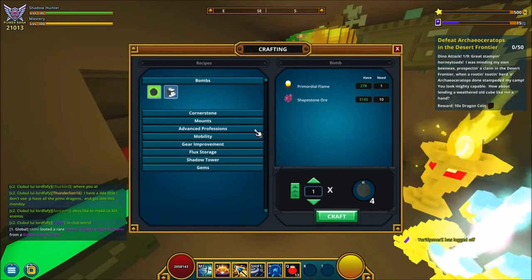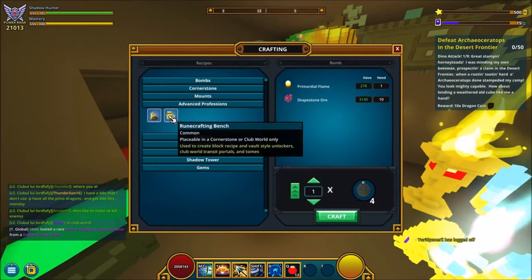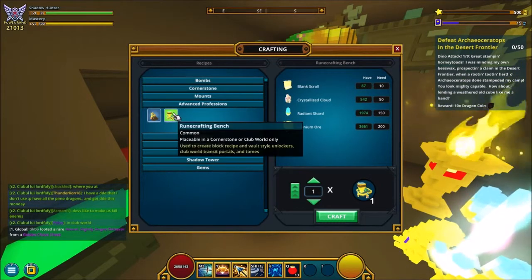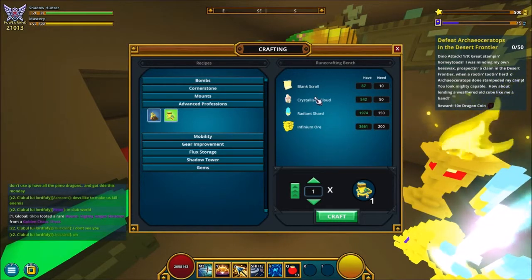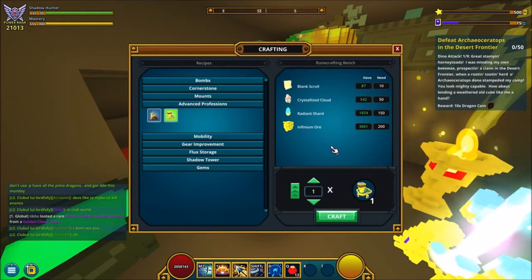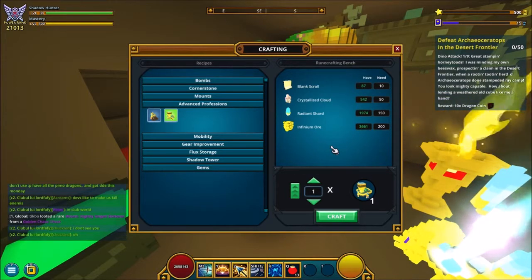When you open it up, go under advanced professions and click the runecrafting bench — here you can see the materials you need. The shards and the clouds are from airworlds and skyworlds; they're all over the place and you can find them there.